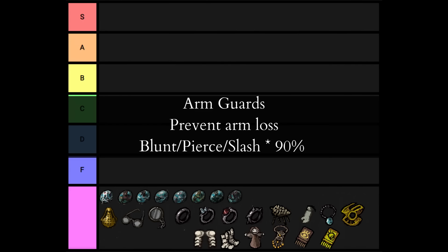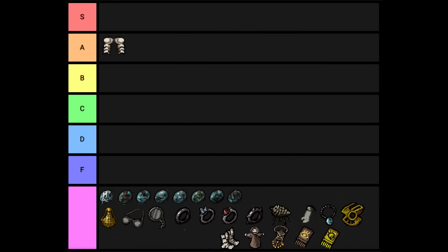Arm Guards are either the bottom of S tier or the top of A tier. They have two effects: you take 10% less physical damage and you don't lose arms. Arm cuts are the most common limb loss in the entire game — there's not a single enemy that only cuts legs. A handful, like Lizardman and Cavemother, cut both, but most enemies only cut arms, and even those that cut both are usually weighted towards arm cuts. Combined with the damage reduction they provide, there are actually a couple of fights where they're a better choice than the Salmon Snake Zone.